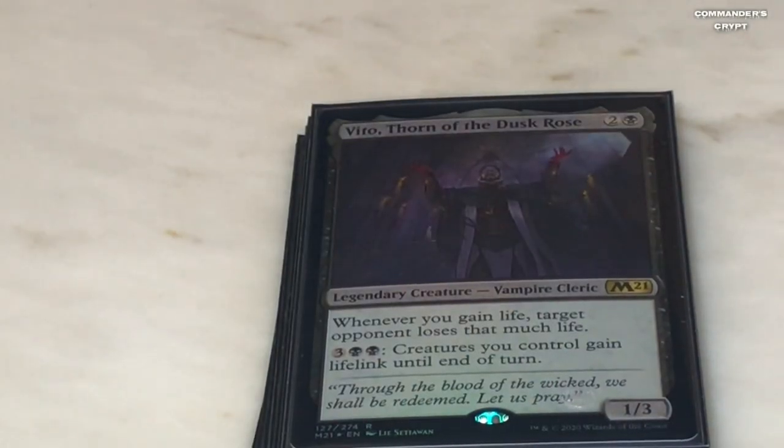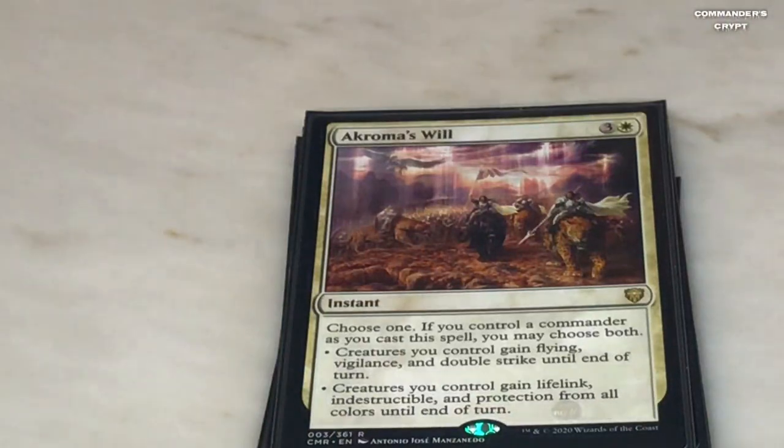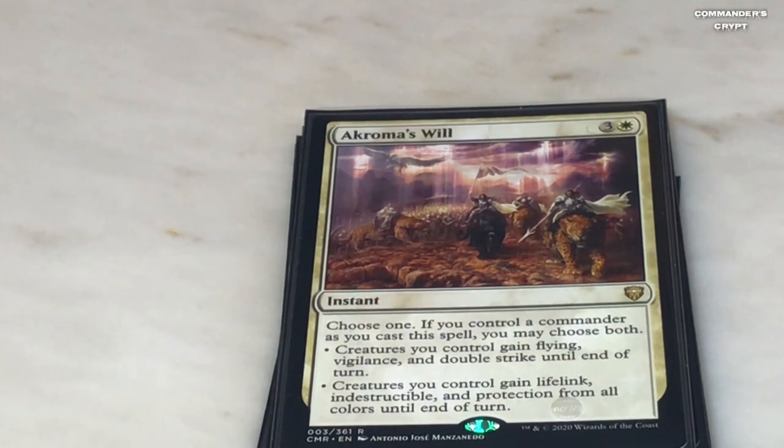Betor Thorn of the Dark Rose is a bomb because he gives all your creatures lifelink until end of turn, and whenever you gain life, target opponent loses that much life — so you swing with a bunch of creatures and it's a bomb. Here's another bomb: Akroma's Will — one red, three colorless. Choose one; if you control a commander as you cast it you may choose both. Creatures you control gain flying, vigilance, and double strike until end of turn, OR creatures you control gain lifelink, indestructible, protection from all colors until end of turn.